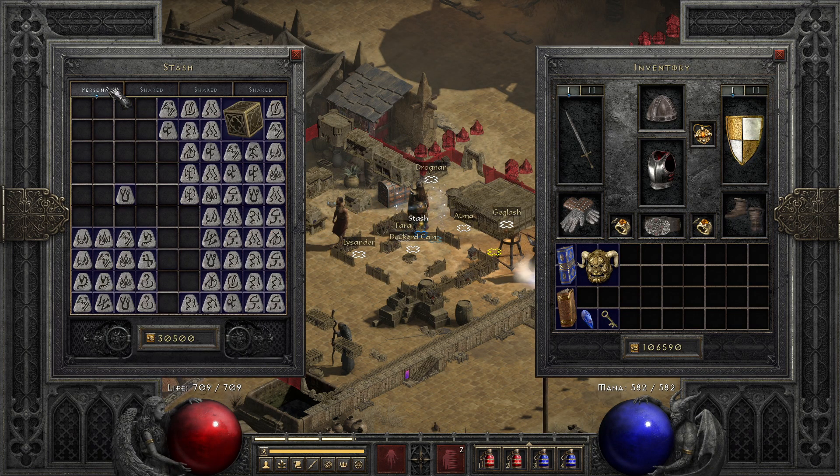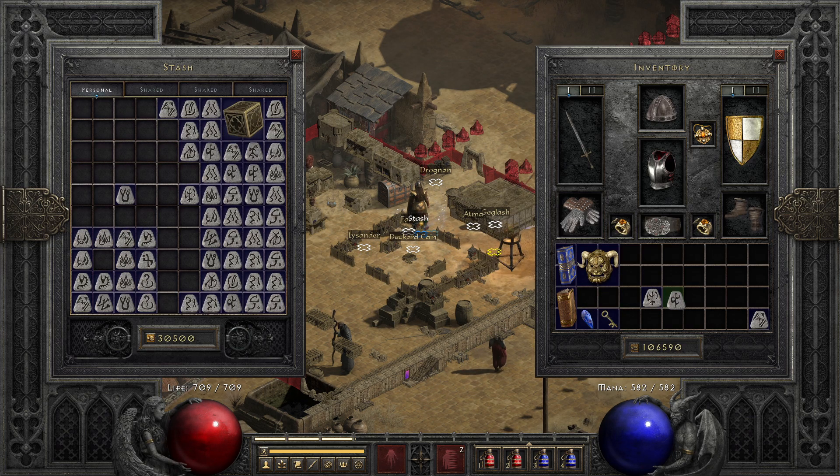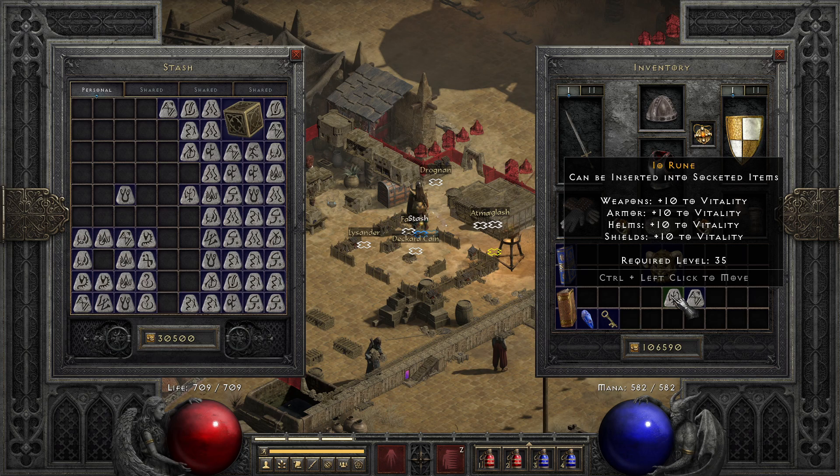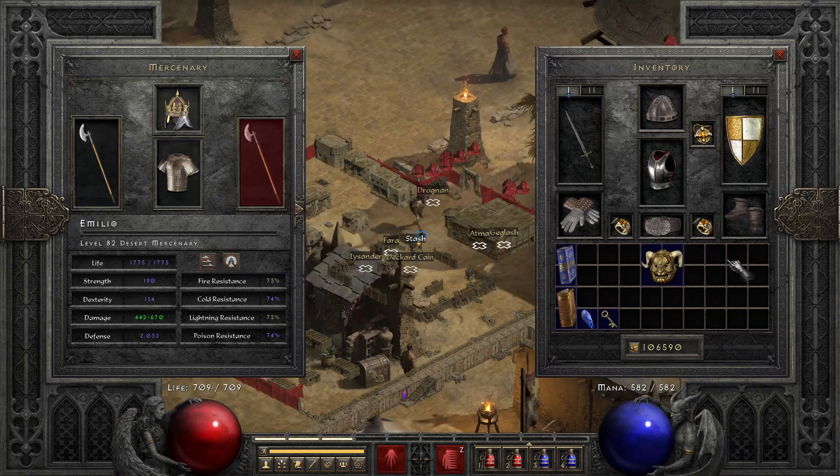My favorite mercenary helm is the Cure Runeword on a three-socketed helm. Put Shael, Io, Tal in a three-socketed helm and you will get Cure. It will let your mercenary have level one Cleansing Aura.